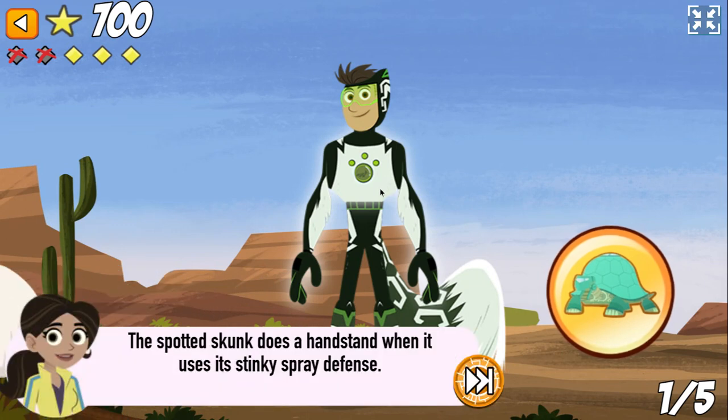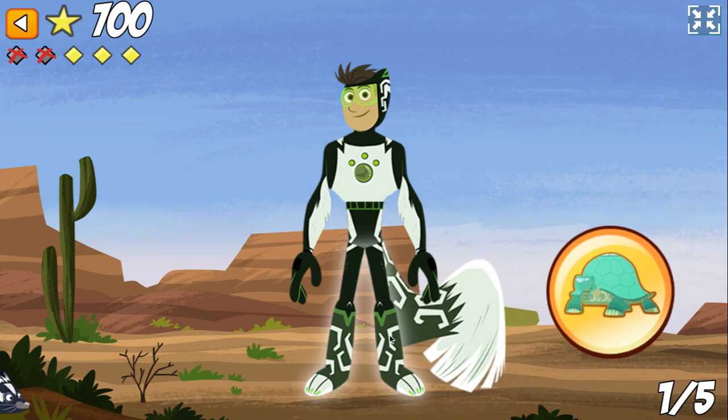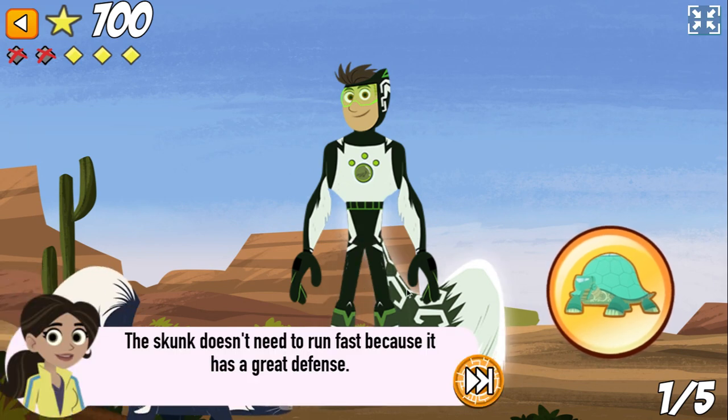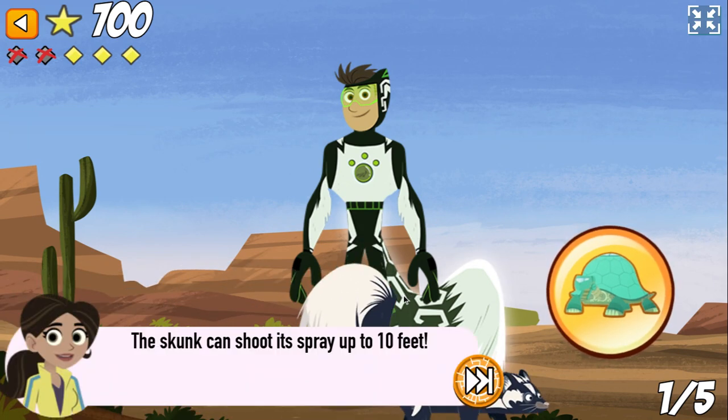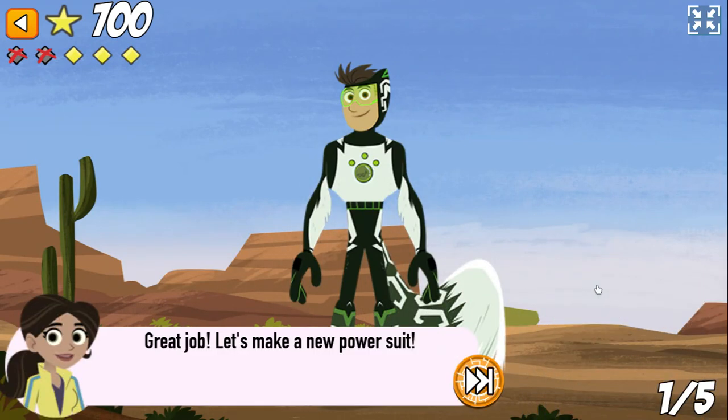The spotted skunk does a handstand when it uses its stinky spray defense. A skunk is an omnivore — that means she's sniffing out both plants and animals to eat. The skunk doesn't need to run fast because it has a great defense. The skunk can shoot its spray up to ten feet. Great job! Let's make a new power suit.